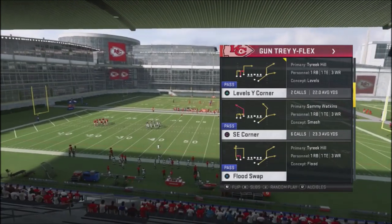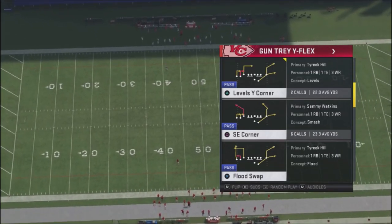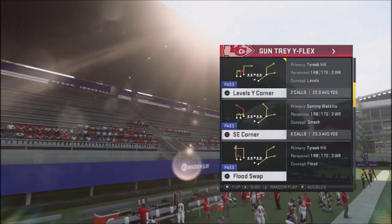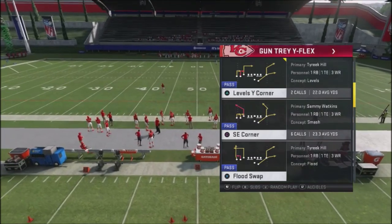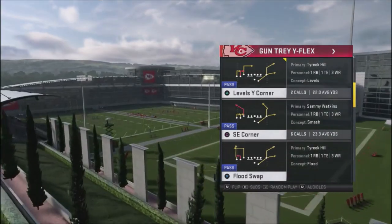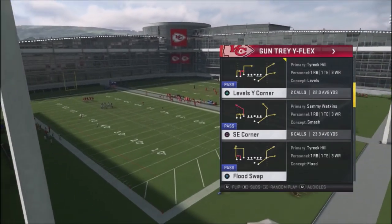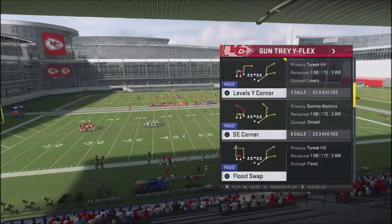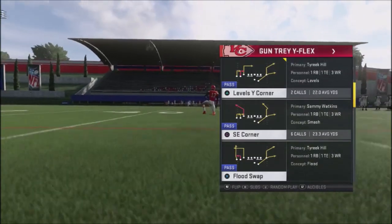I'm going to show you some things players do with this particular play. Because of the combination of all these different routes, this is one of the harder offenses to stop on defense. I'm going to show you a defense that's going to slow this down — I call it bird-boxing: basically blindfolding your opponent, making it difficult for them to make reads and forcing them into bad decisions.